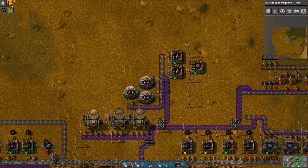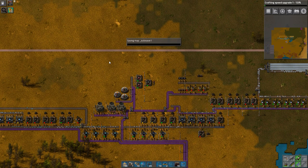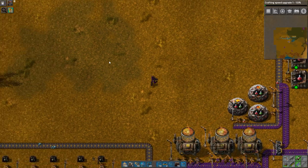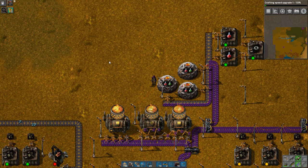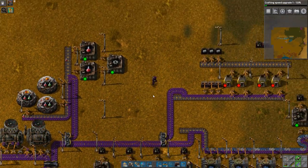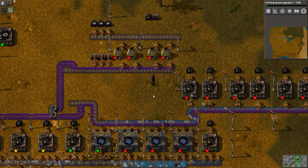Hey there guys, I am the Undead Paladin and welcome back to Factorio episode 12 of the Omnisuite Let's Learn. Before we start this episode I want to tell you that I finished some research in between episodes — namely basic fluid handling, near inserters, and character logistic trash slots.